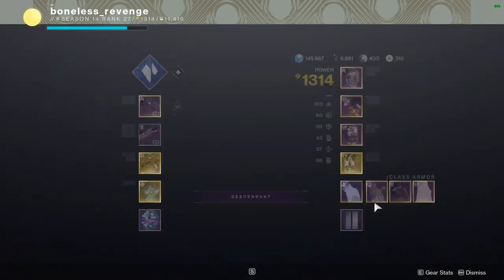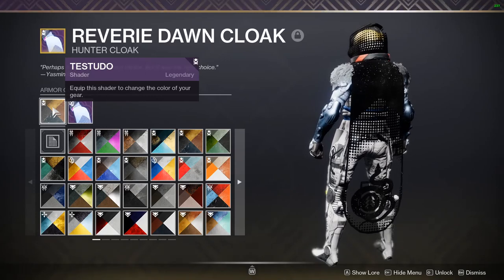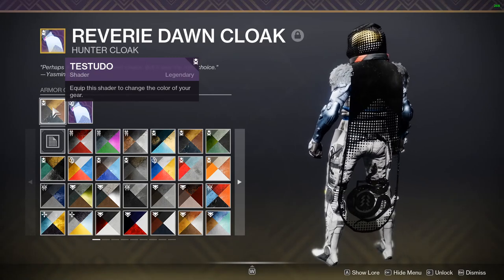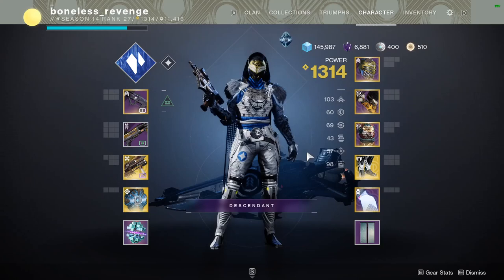Hello everyone, with the recent change to the Guardian Games cloak, you can now turn the lights off with Testudo. I did not find this — a YouTuber named JSK found this. I will pin his video and his channel in the description. The only reason I'm making a video on it is because I have a bigger audience than him, and I wanted to show it off.